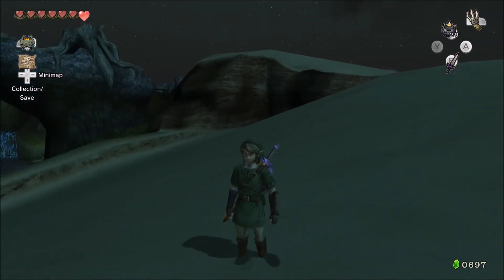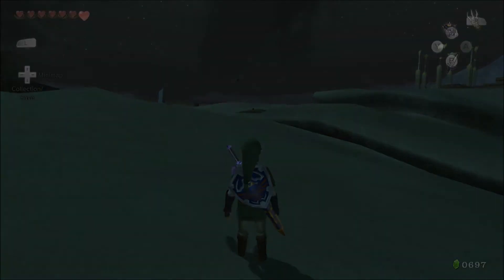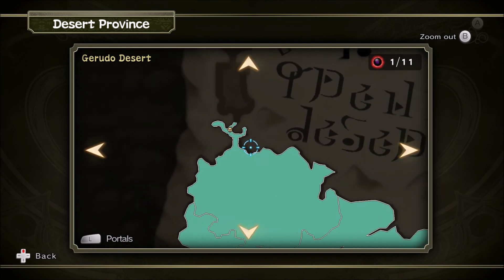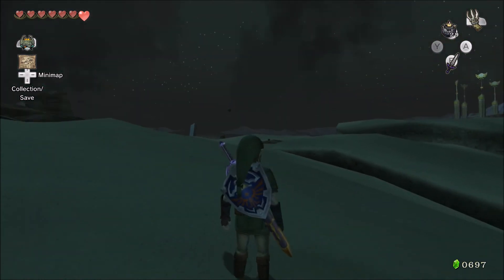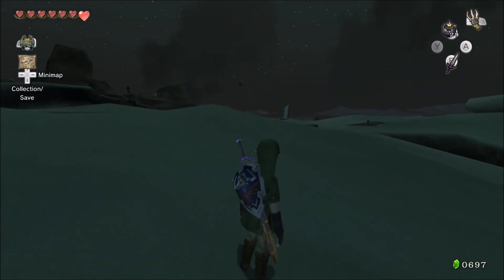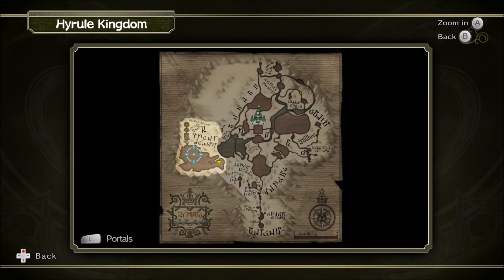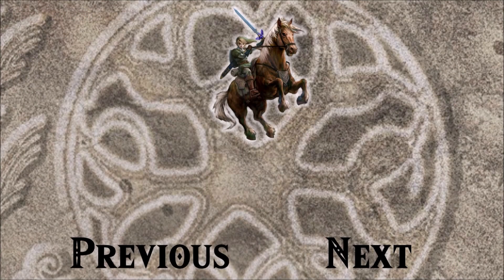I am going to end it here. We made it to Gerudo Desert, learned a new sword technique. Now that we're here, we can make our way up here and learn another sword technique, but we're not gonna do that quite yet because we have some distance to cover. We also learned a little bit about the Twilight Realm. This is where the Mirror of Twilight is located — that's how we get to the Twilight Realm, and that's obviously where Midna is from. Next time, we're just gonna make our way north. But until then, goodbye. Bye.